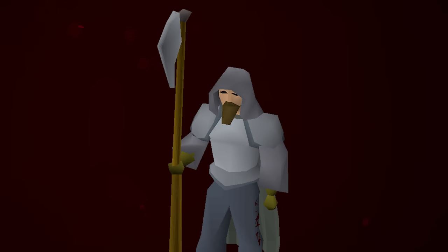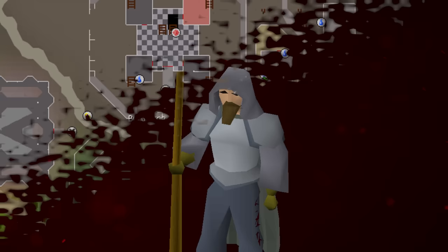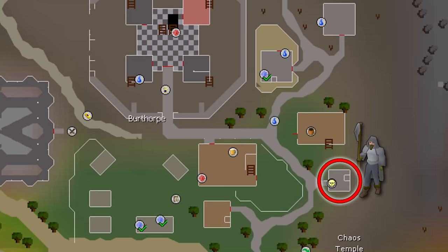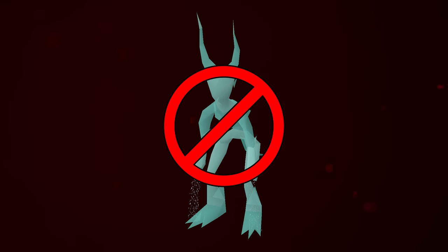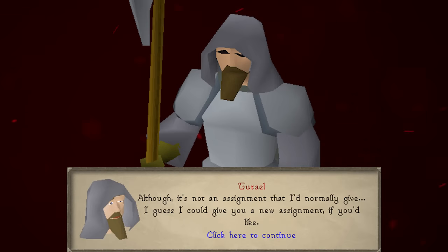Turiel is one of the easiest Slayer Masters in the game, located in Burthorpe. Turiel has the ability to give you an easier task when you've been assigned something hard — for example, if you get a water fiends task from Duradel and don't have enough points to cancel it. However, using Turiel to replace a task will reset your current task streak. With point boosting, we want to finish the current task first so we don't reset that streak. Turiel can give you tasks that count toward your streak without resetting it, as long as you're getting a new task and not canceling an existing one.